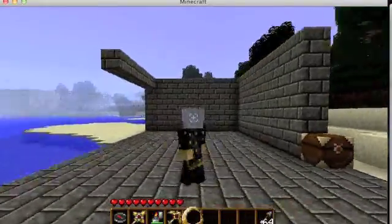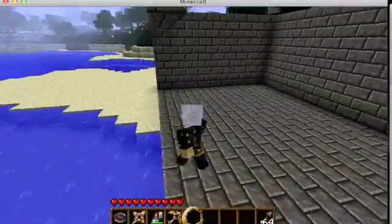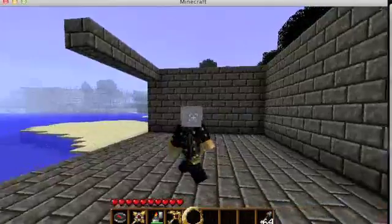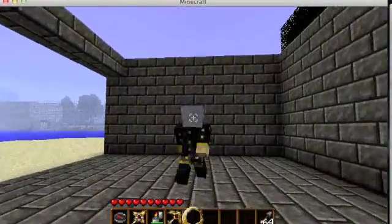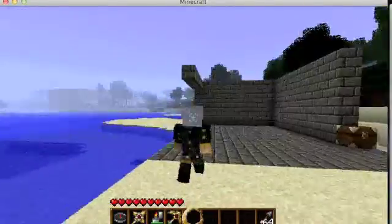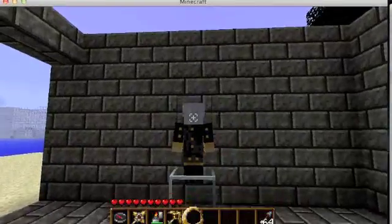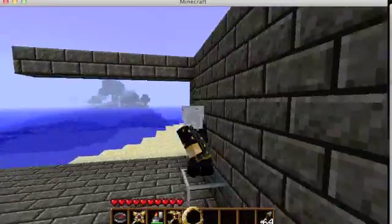The plugin allows you to scale up objects that are climbable. You can define the climbable object in the config file, along with whether ops are the only ones who can climb, or if you want to use permissions to give people access to the various AssassinCraft features. To climb walls you have to be an assassin, which is kind of obvious.